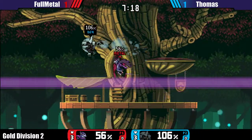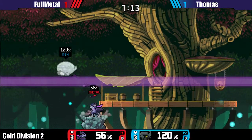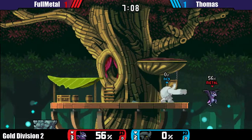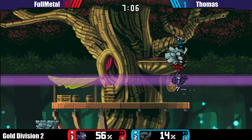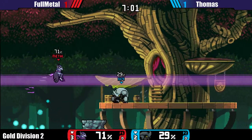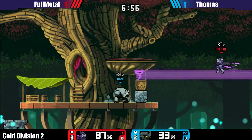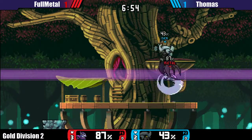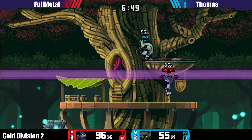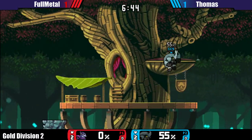Wrastor's already close to kill percentage right now. I don't know why FullMetal would pick three-top, because Wrastor has a lot of kill options up top and three-top has a really high ceiling. I think the stage platforms play really well for Wrastor, but ceiling kills are kind of hard. I don't know how easy it is to kill Kragg from the top — it might be a lot less important in this matchup. I'm not very knowledgeable about this matchup though.